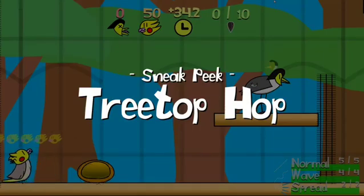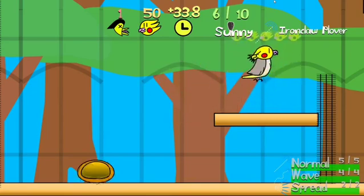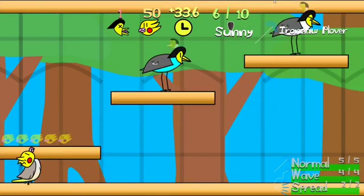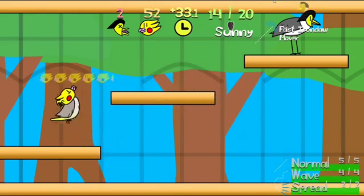Hello everyone, Jarret here. Today I'm going to be showing off Treetop Help, the first level in Feathered Fury. The specific weapon that's used in this level is Iron Claw, and it teaches you how to do some basic platforming.